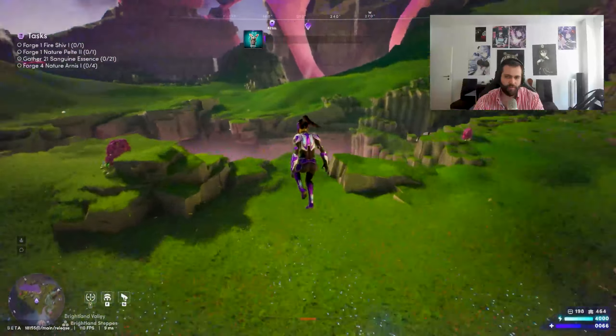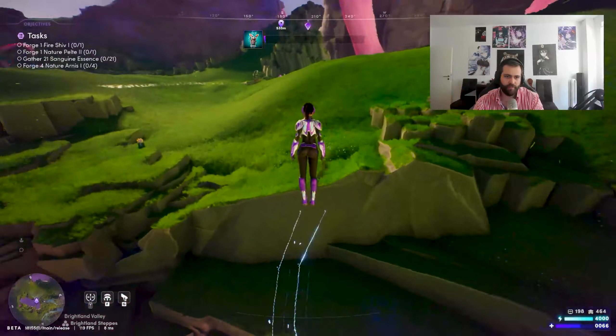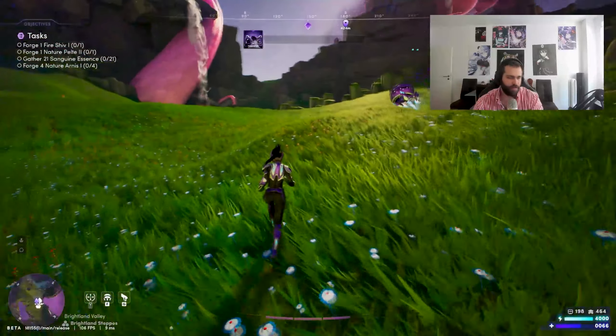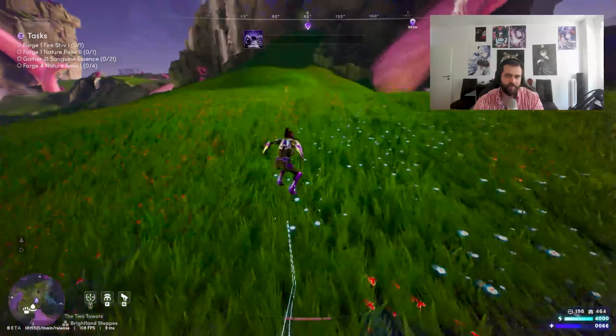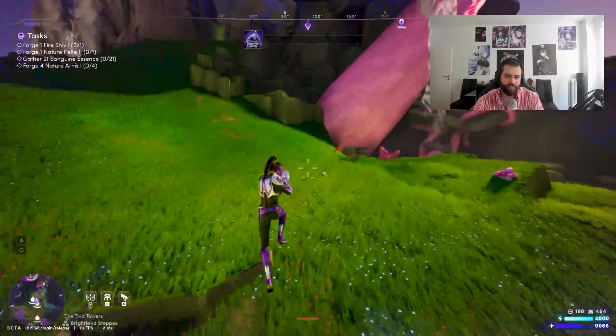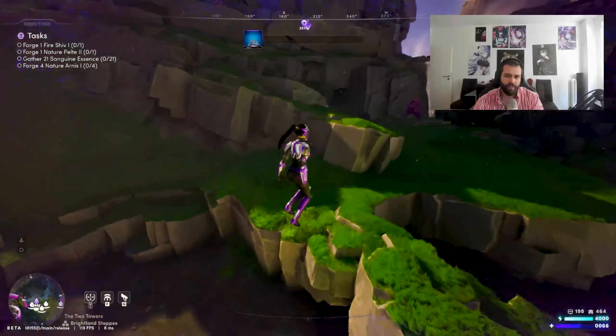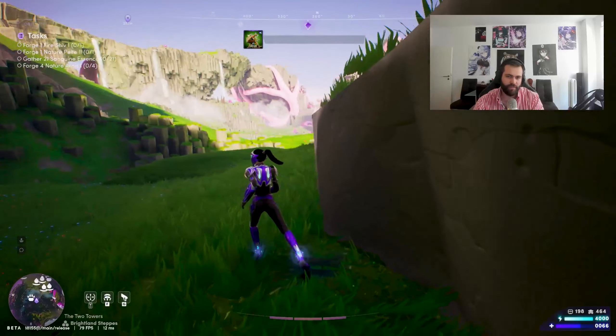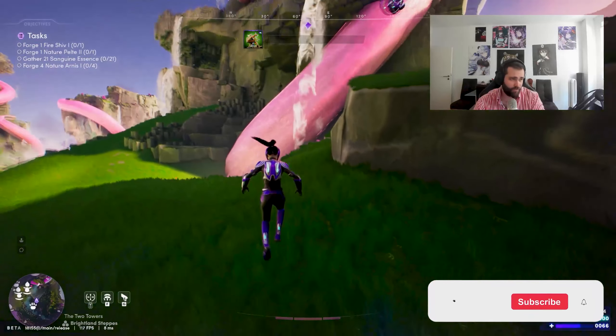This is essentially how you go about the speedrun version — where you are super focused on holos, on dark holos, on finding really rare alluvials — and you kind of ignore everything else. Like this holo heady, for example — I don't think that makes the cut, not for me personally.